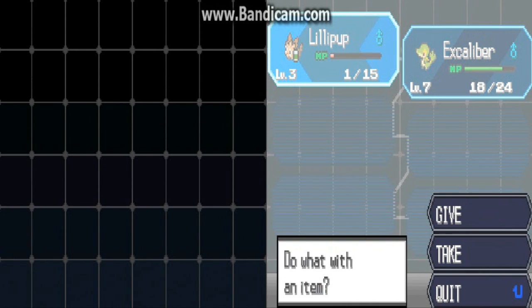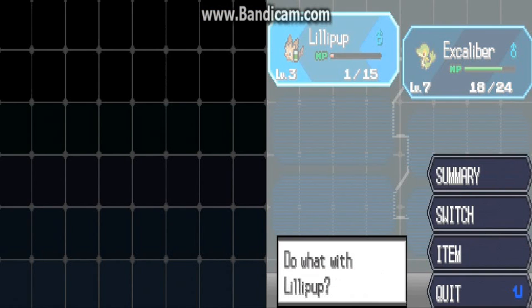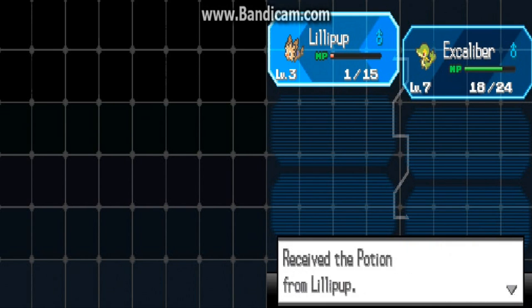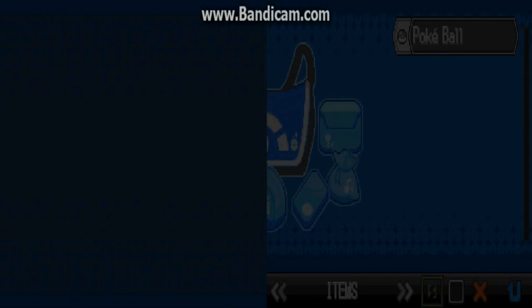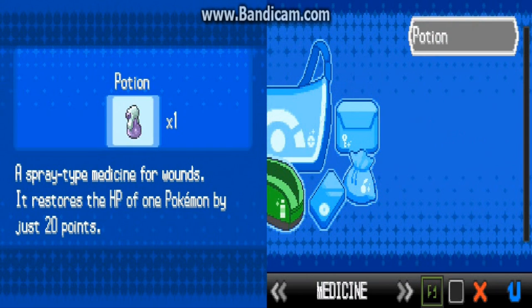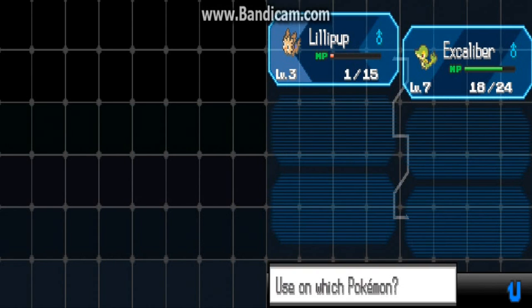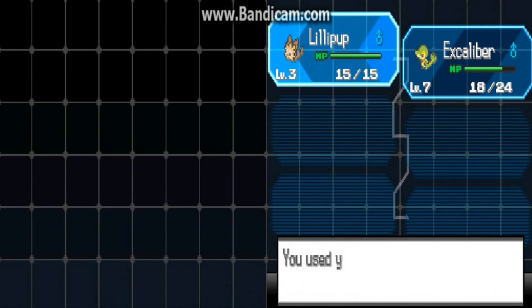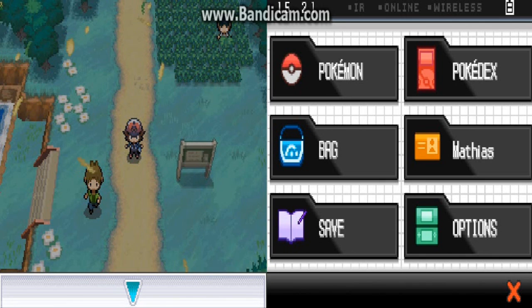Lillipup is actually holding something and I do not know what. What are you holding? I want to take the item. Oh my god, he was carrying a potion?! That is freaking crazy. So my Lillipup was just randomly walking around Unova with a potion in his mane fur collar. Maybe it was from his past owner. I'm going to use it on Lillipup to get him back up to full health. It tells you that I used my last potion. That's nice.